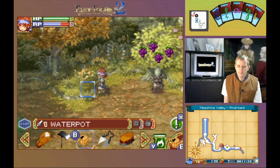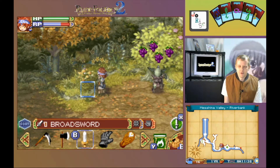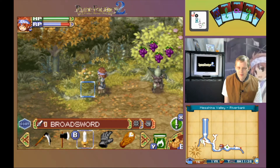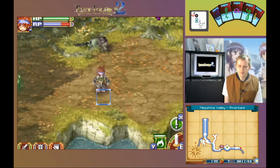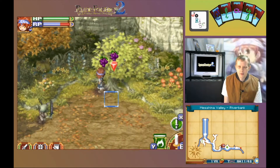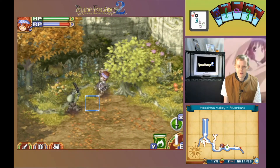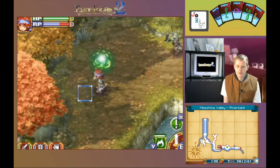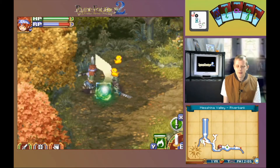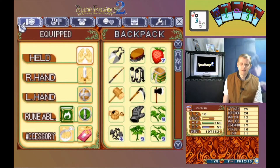Looks like we can pick some grapes from the grape tree. Get the sword selected here. There we go, start picking them. He comes back — defeat him again. Grab the other grapes and deal with him and the generator. That's done.